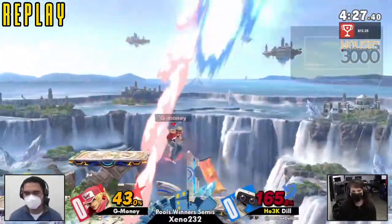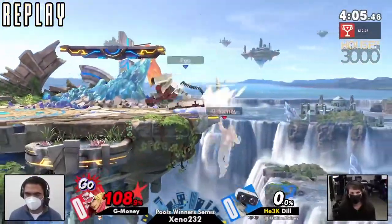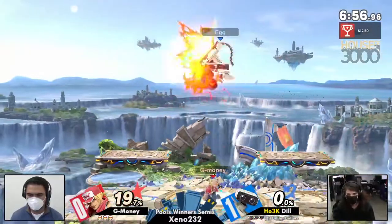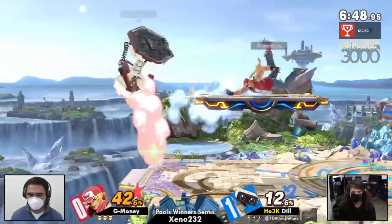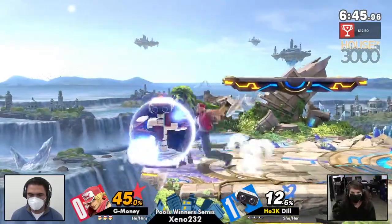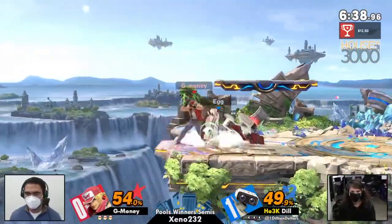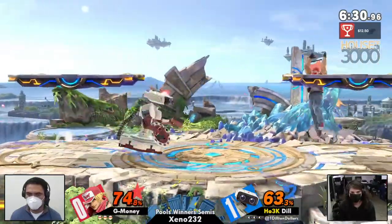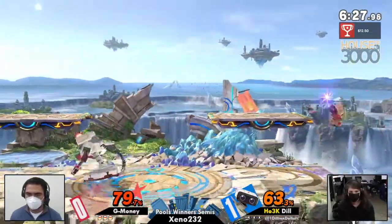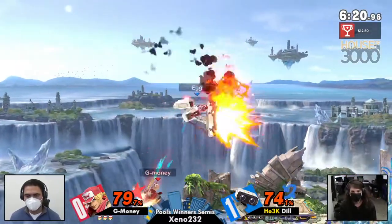G Money looking for a music counterpick right now — I think that was a Fire Emblem song. We're going right back into our next game on small battlefield, not the normal battlefield from last time. Dill still has that gyro in hand. Crack shoot won't get a full punish there, but it often trades well versus gyro because gyro does have a hurtbox and the crack shoot hitbox is so big it cancels it out a lot of the time. G Money is getting a lot of mileage out of crack shoot but not quite getting through the gyro cleanly.